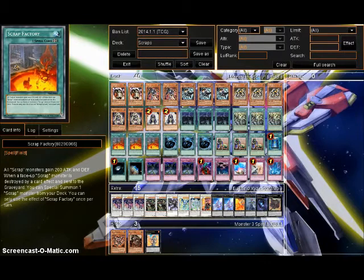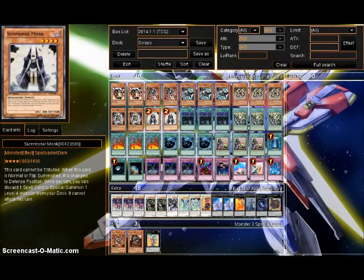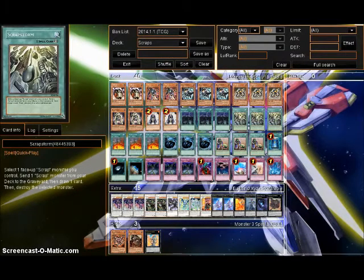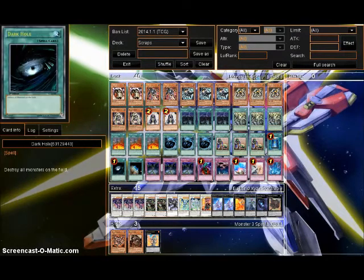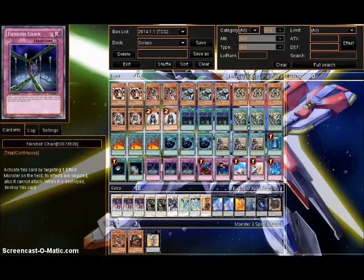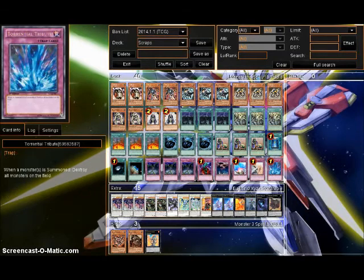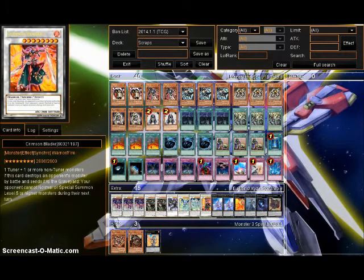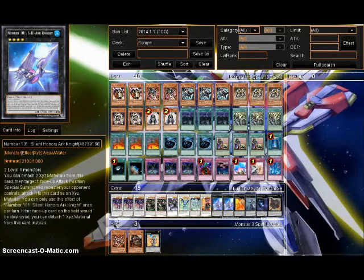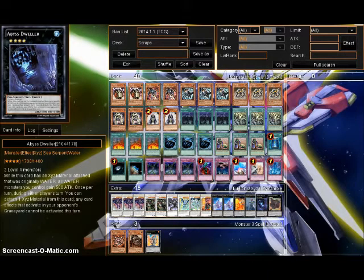As for the deck, it consists of 2 Golem, 2 Orthros, 3 Chimera, 3 Beast, 2 Goblin, 2 Monk, 3 Yard, 3 Storm, 3 Factory, 3 MST, 3 Upstart, Book, Dark Hole, Terraforming, and for the traps: 3 Fiendish Chain, Bottomless, 1 Call the Haunted, 1 Compulsory, Warning, and Torrential Tribute. For the extra deck: 3 Scrap Dragon, 2 Scrap Twin, Scrap Archfiend, Stardust Spark, Stardust, Crimson Blader, 2 Shark Knight, 1 Jin, 1 Exciton Knight, Dweller, and Cowboy.